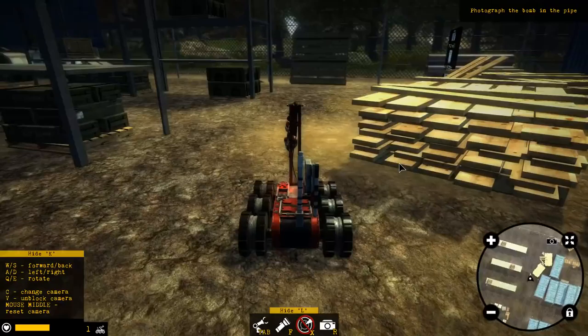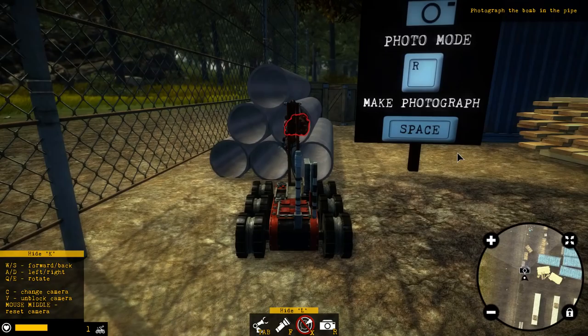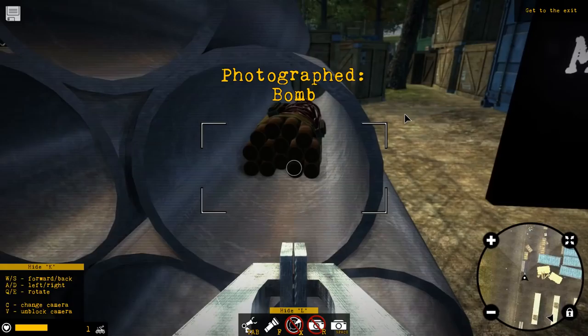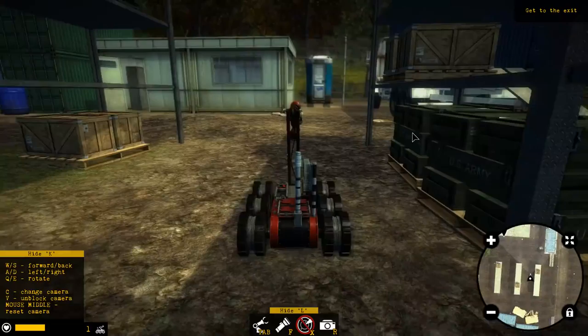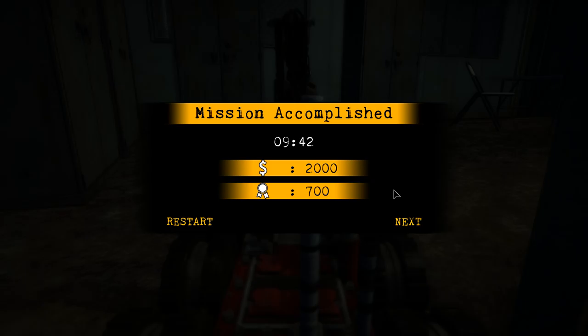What's a sapper? Oh, this wasn't here before — photo mode, make photograph. R for photo. Bam, photographed bomb. Now get to the exit. Now we just got to get to the exit and that's mission completed. If you guys want to see more of this gameplay, hopefully you enjoyed this — definitely thumbs up the video and subscribe if you're new and you've liked this simulation type of gameplay. Thank you so much for watching, see you guys in the next one. God bless.